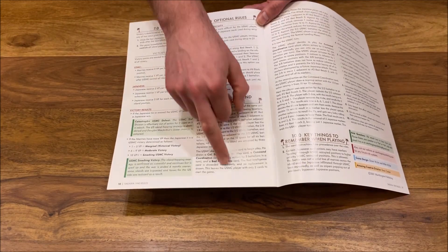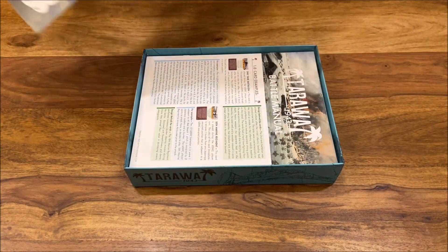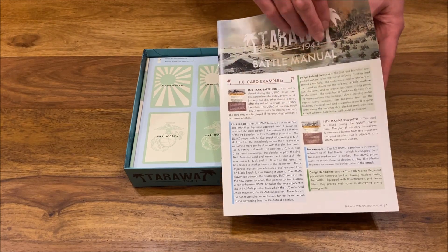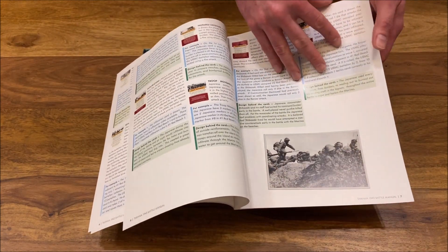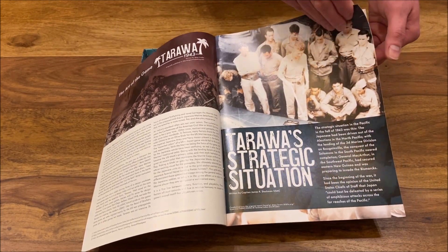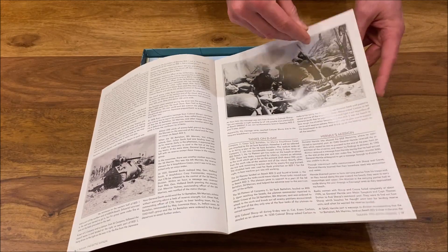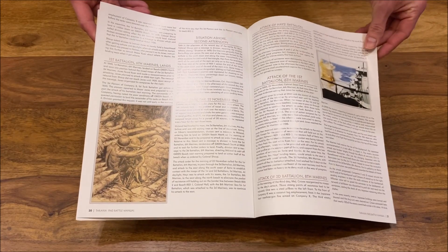You also have a game setup and turn example, which I hope to record someday. Then we have the Battle Manual. The Battle Manual is kind of a playbook — it goes through the most important cards in the game, because the game is driven by cards. Along with the card descriptions, you also have the Tarawa situation — how the battle went — pretty nicely described. One thing I feel is lacking in this historical background section is maps; I would really love to see more maps.